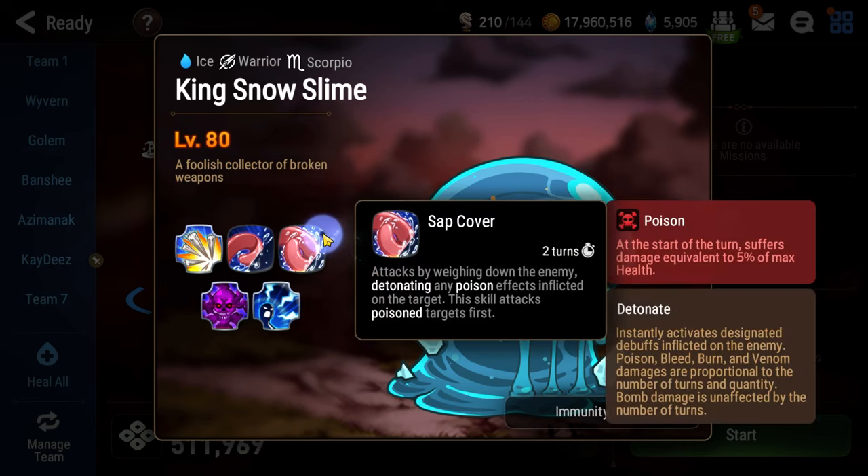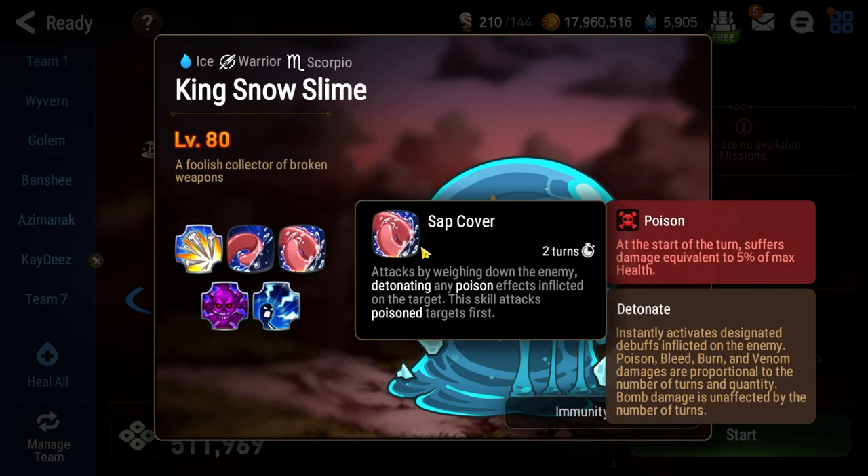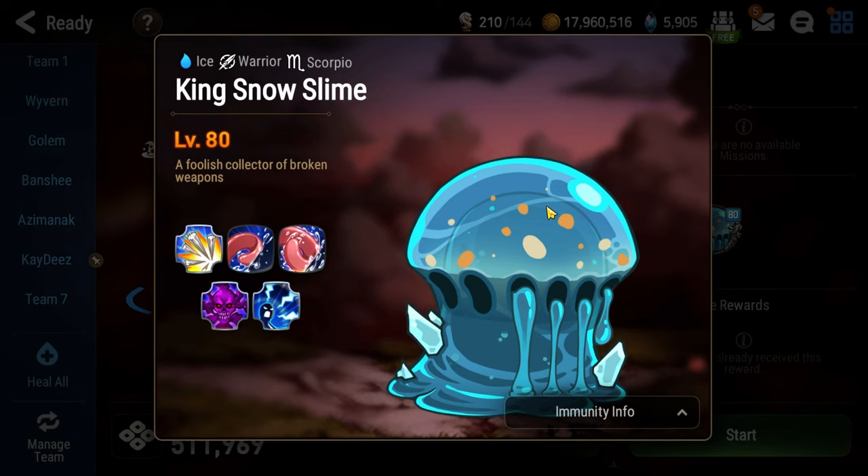Every time you hit this slime you get poisoned, and it ignores effect resistance. Every time a slime hits you, you get unhealable. The slime's ultimate — Sap Cover — does insane damage based on the number of poison stacks you have, because it detonates all your poisons. So we need cleansers to keep poison off us, because everything we do gives unhealable and poison. Upon defeating this slime, he puts three uncleansable poison stacks on your entire team for five turns — unless they are green characters, who are exempt.